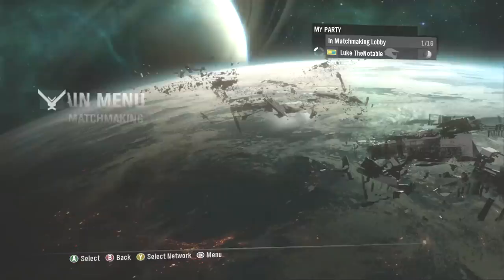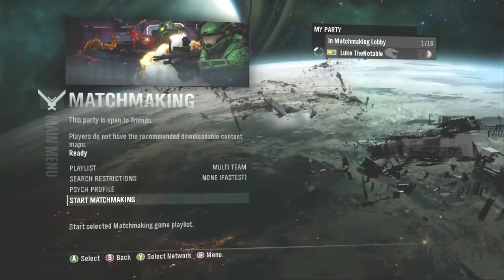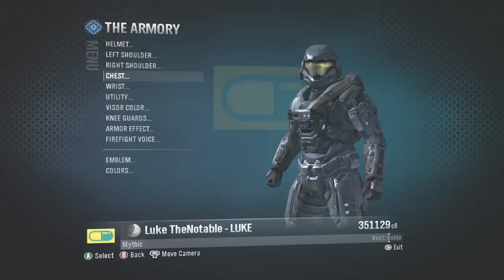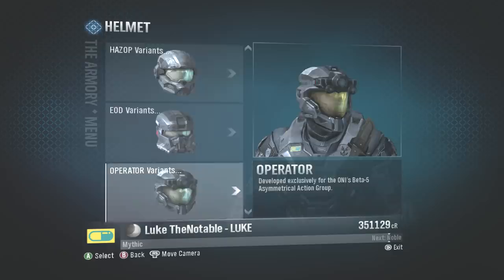The ranking system in Halo Reach used a credit-based system. The XP that you got from winning games, playing firefight, even playing campaign could be used not only to rank you up, but also to buy you armor. It was an incredibly cool system that I still think could work today in some fashion. Anytime I make a video on Halo 5's ranking system, there are always people in the comments section that think we should just go back to the way Halo Reach did it.